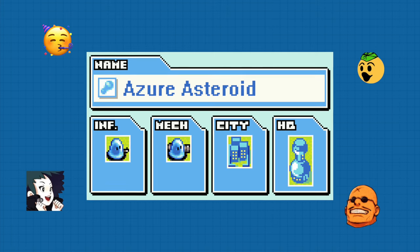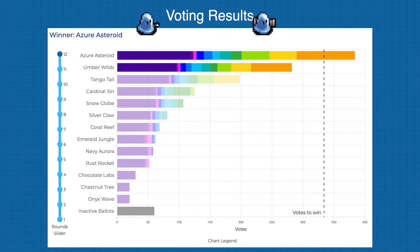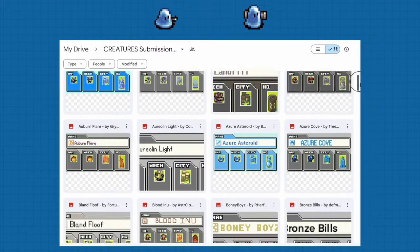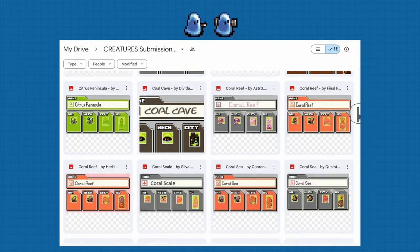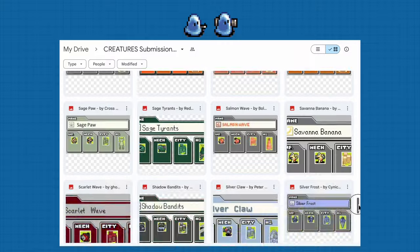Now the army will undergo some polishing if needed. The animations still have to be created, so it will take some time, but eventually we'll have them on site for everyone to use. Due to popular request, we have created a folder that contains all 93 submissions for you to take a look at. You'll find a link to this folder in the description of this video.